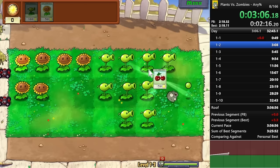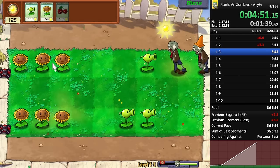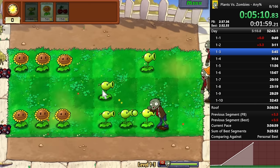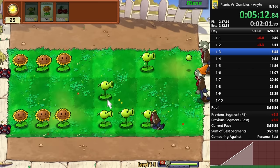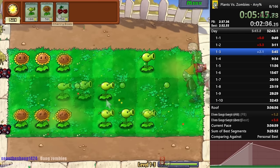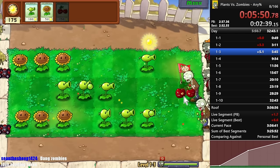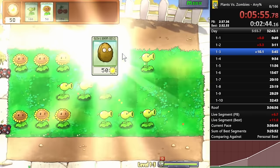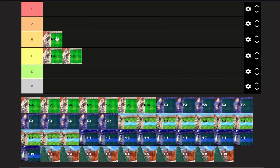1-3 is also one of those just-whatever levels — another level with low control and mostly RNG. A lot of the RNG factors in from the lawnmower kill you try to get. You try to kill the conehead with the lawnmower. I'll put it in B-tier — it's better than 1-1 and 1-2 by a large margin because you have Cherry Bomb and the lawnmower kill you can go for. Sometimes it doesn't work out, but in general I think it's a little bit more fun.